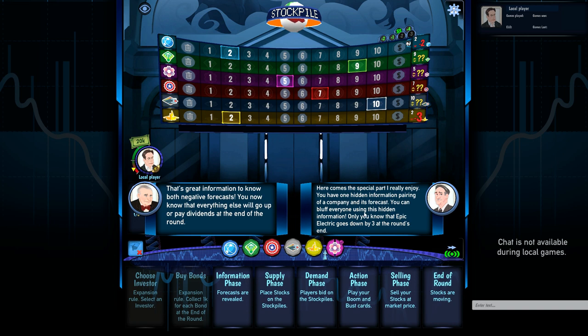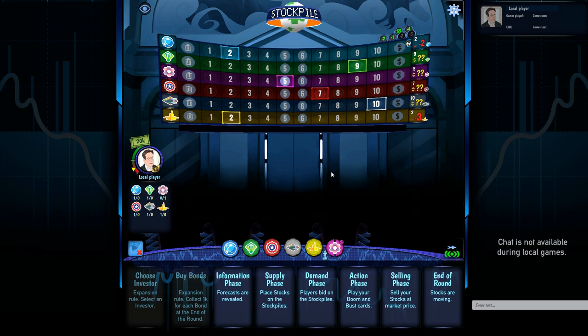Everyone knows one company and its forecasted value — this is public information. We know Cosmic Computers is going to go down by two positions. We also have one hidden information pairing of a company and its forecast, so we can use this information to know in advance what's going to happen. We can bluff as far as buying, selling, and bidding on stockpiles. Because two of the six forecasts are negative, we know every other company is scheduled to either pay a dividend or go up in value.